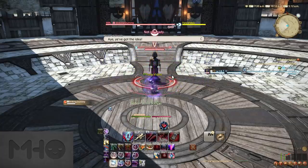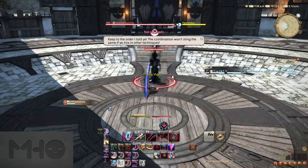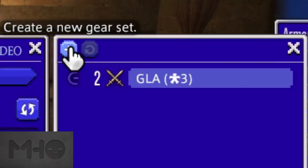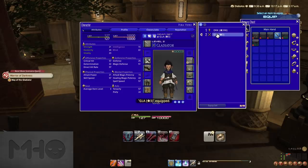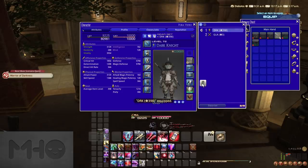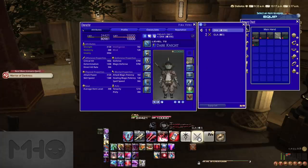Since you can play every job on one character, you should probably get used to saving gear sets using the Armory system. Open this menu in your character sheet and press the plus button at the top to add your current job to that list. Now anytime you want to swap between jobs, just click these to swap at a moment's notice. You can even drag them onto your hotbar and make another hotbar for swapping jobs instead of coming to this menu.